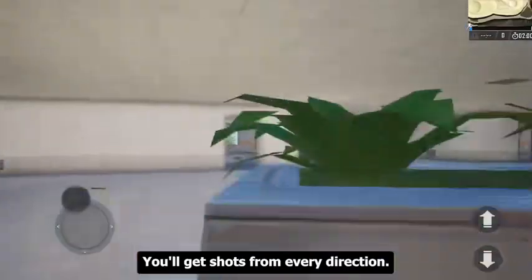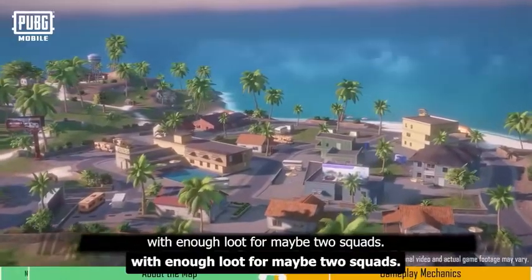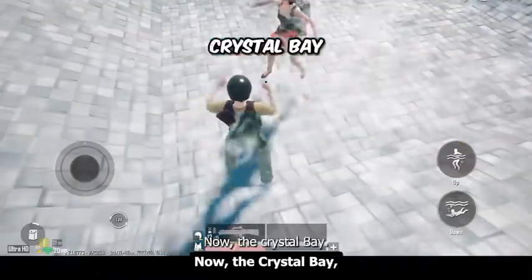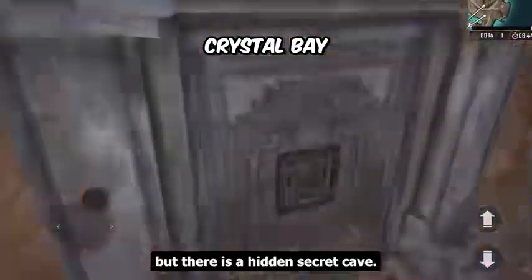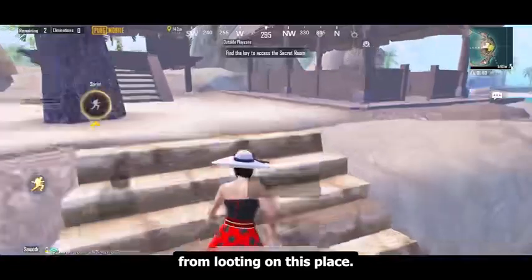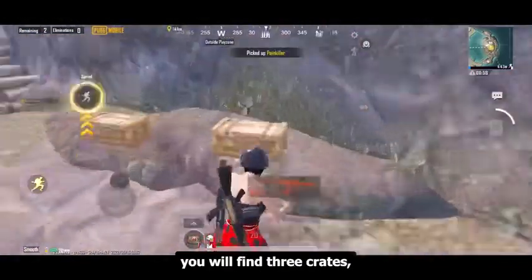Sunset Street and Regal Resort are small towns with enough loot for maybe 2 squads, and they have swimming pools which can give you a boost. Now Crystal Bay — it's a small island, but there is a hidden secret cave. You need a secret key to open the door, which you can find easily by looting in this place. I got it from a crate almost every time. Once you open the gate, you will find 3 crates which give really good loot, but not enough for a full squad.